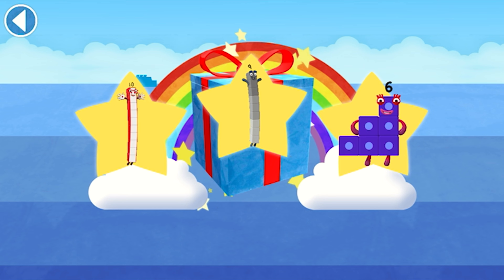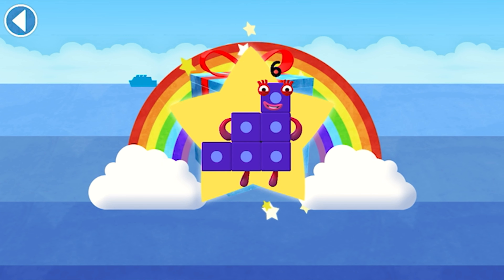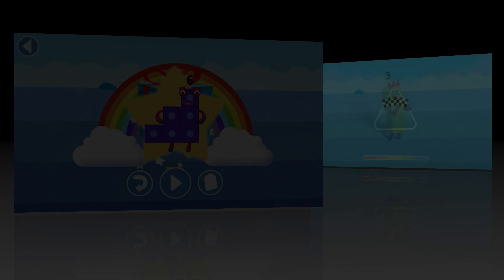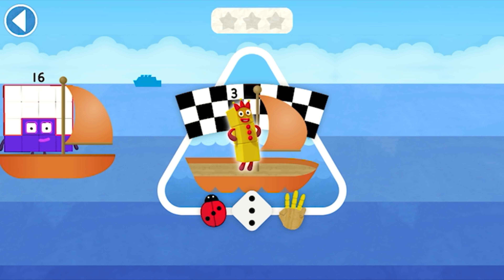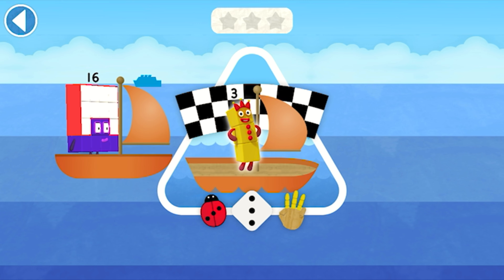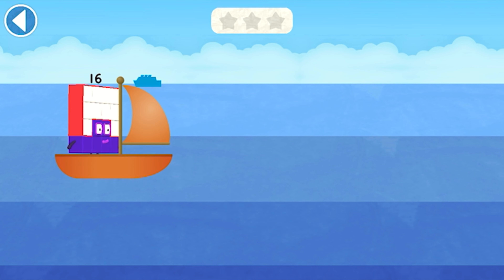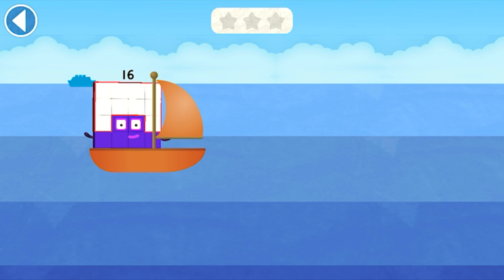Well done! You've unlocked a sticker! Which sticker will you choose? Play again! The number blocks are sailing across the blue, blue sea. Can you match number block with the same number of fingers and toes? Ready, steady, race! Tap to move your number block into the right lane.